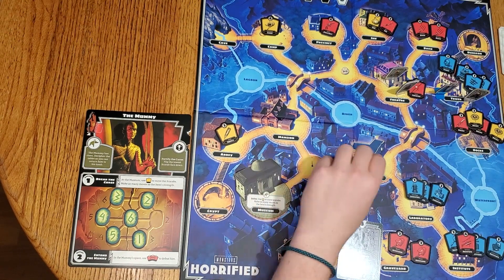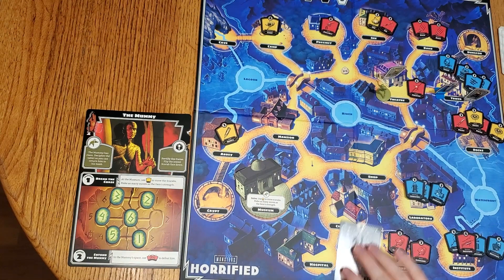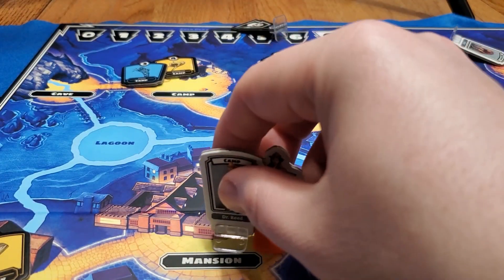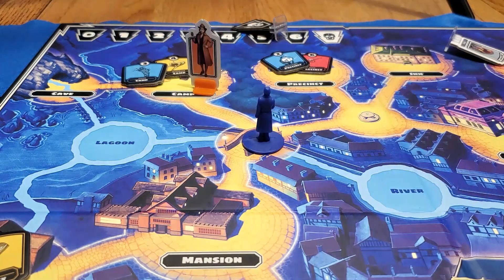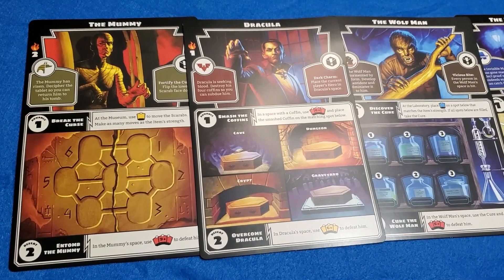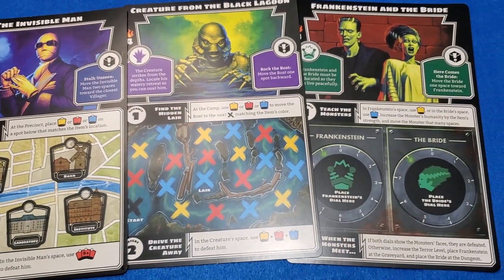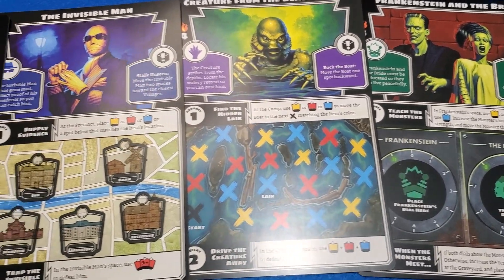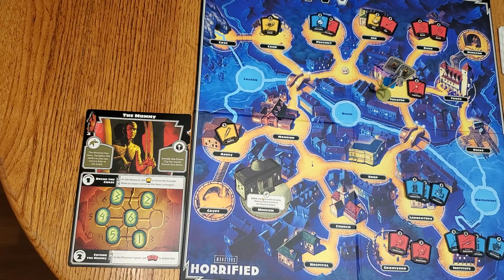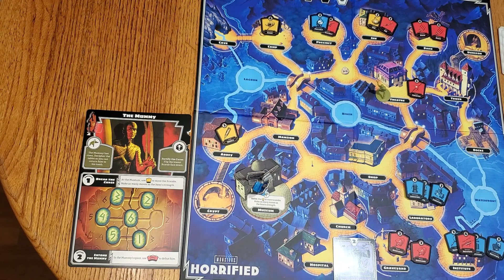Villagers will be added to the board throughout the game via monster cards. The monster card will tell you where to place the villager. The villager token will have a location listed on it — this is the villager's safe location. If you are able to get the villager to the safe location, you will remove the villager from the board and then draw one perk card. Each monster will be treated differently, so be sure to keep your eye on the monster mats that have been selected for your game. You and your fellow heroes will be moving around the map, trying to keep the villagers and yourself from being attacked by monsters, while collecting items to be used to defeat monsters. Getting villagers to their safe location will get you perk cards, and perk cards will help you defeat the monsters.